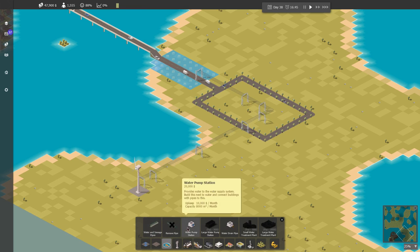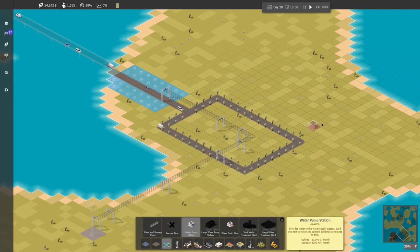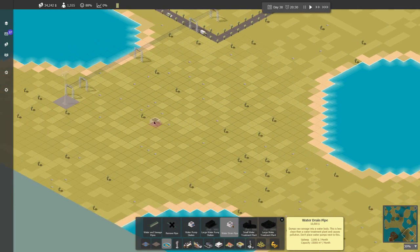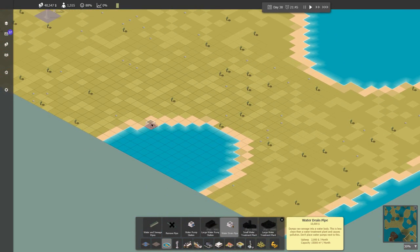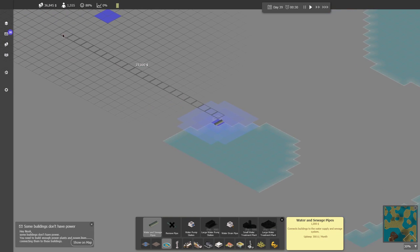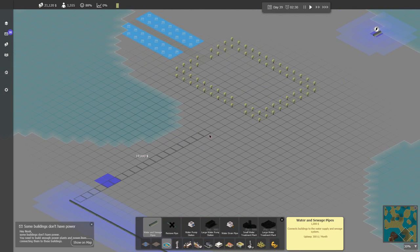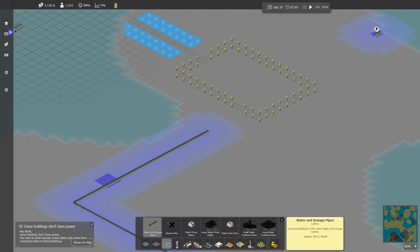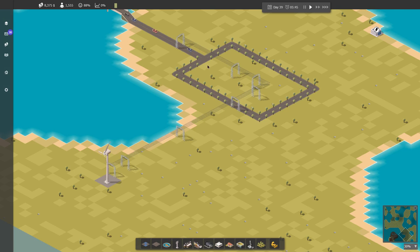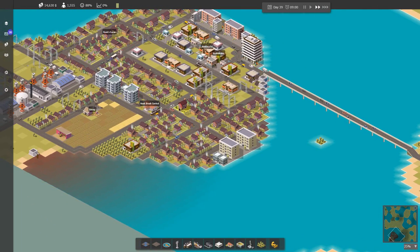We need water over here as well — it's basically a whole new town. We're going to put water pumps away from the industry, over on this side. Put one there and then we're going to drain it. This little bay right here is perfect. We need a pipe to go this way. I'm out of money — officially broke. Some buildings don't have power, I know, I'm working on it. Let's crank up the speed so we can get some money in a little faster.